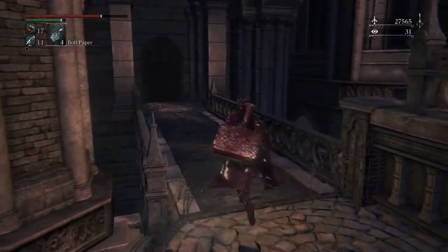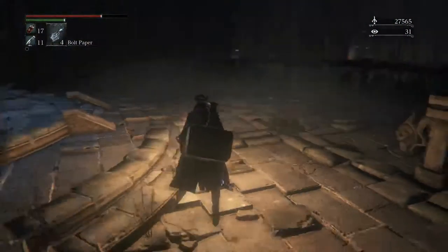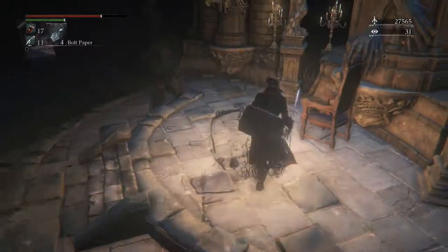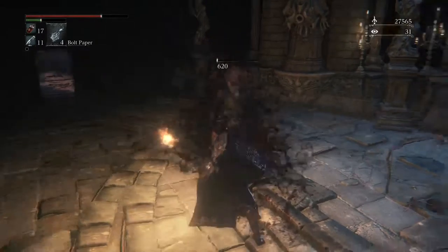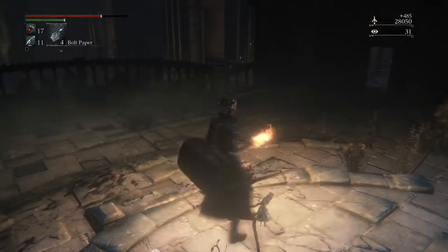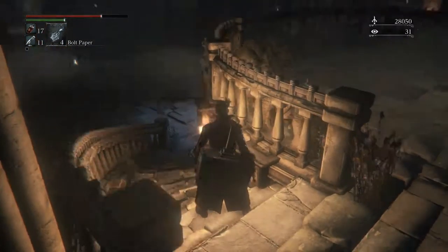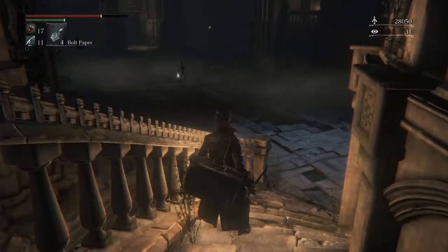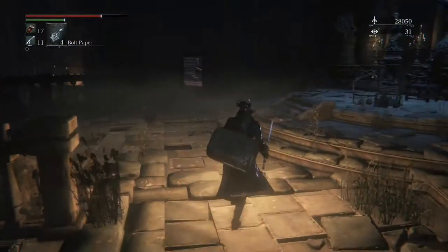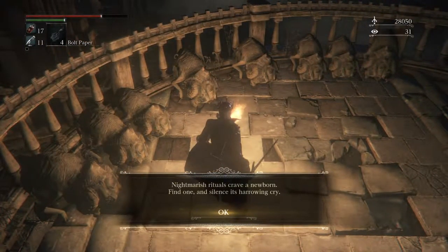Eight blood vials — was it really worth it? That door better open. What the heck is with this lantern here that's just not working? Is it because there are NPCs here that I need to kill? Oh, there's a note here: 'Nightmarish rituals crave a newborn. Find one and silence its harrowing cry.' Well, that's not that easy.